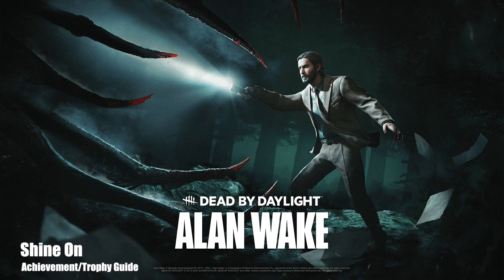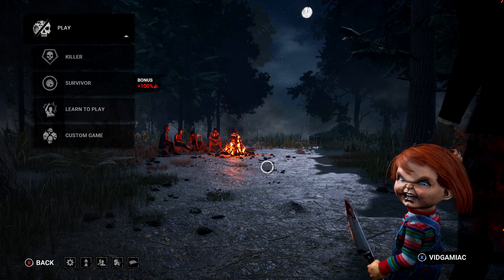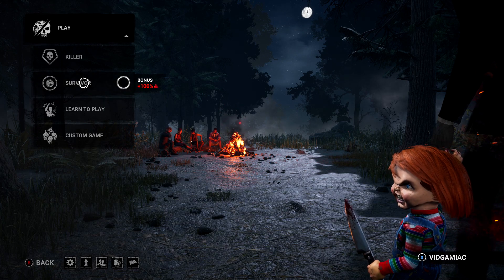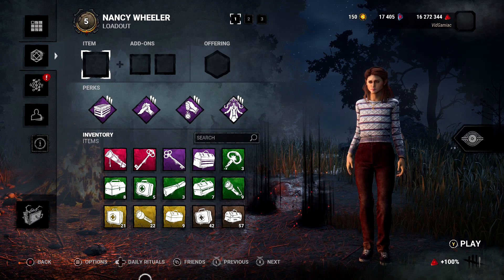Hey everybody, here from GimmeYack.com. Here we are today back in the Alan Wake DLC for Dead by Daylight going for the Shine On achievement. This is to flashlight stun a killer 30 times. This one's going to be done from the survivor's side. You can get this done with any survivor, so no purchase necessary.